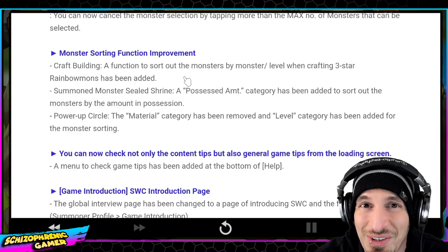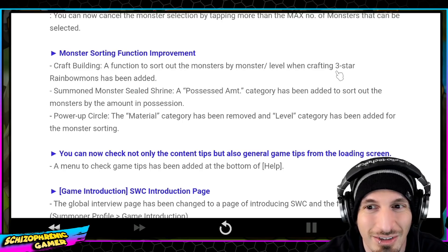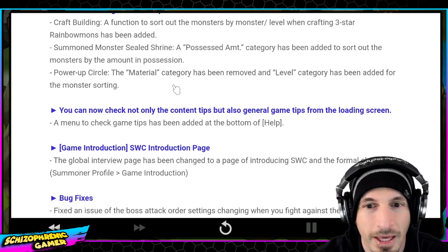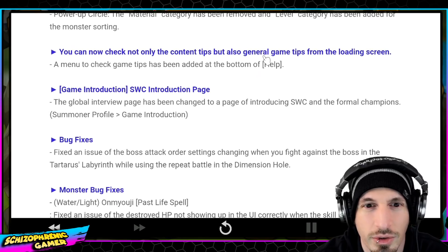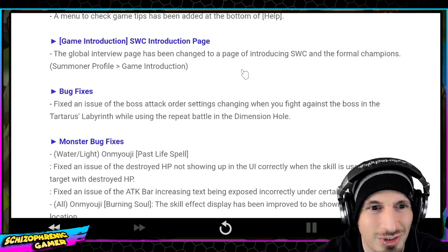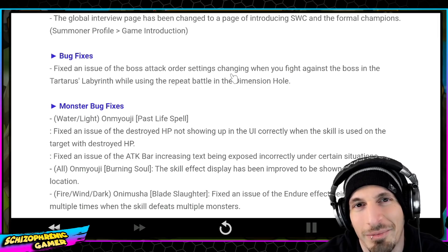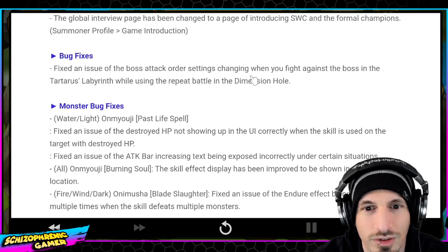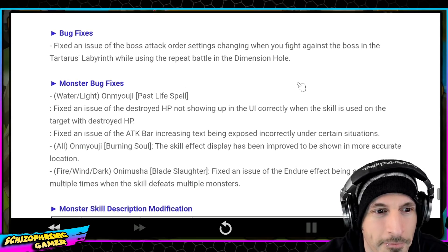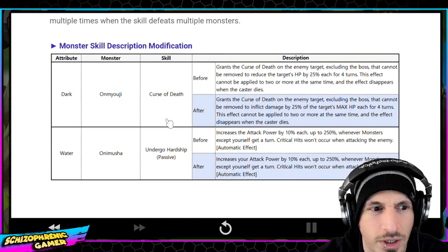Monster sorting function improvements — a function to sort monsters by monster level when crafting three-star monsters has been added. Power-up circle material categories removed and level category added for monster sorting. You can now check not only content tips but also general game tips from the loading screen. There are also fixes for the issue of boss attack order settings changing when fighting as the boss in Tartarus Labyrinth while using the repeat battle dimension hole. Plus various monster bug fixes and description modifications.